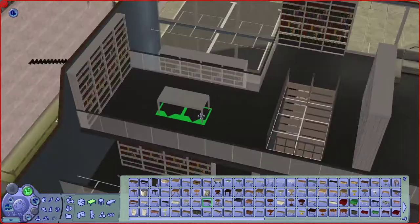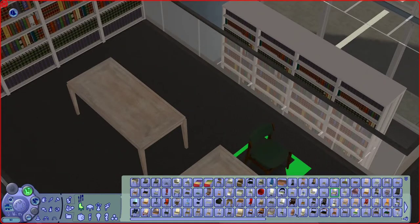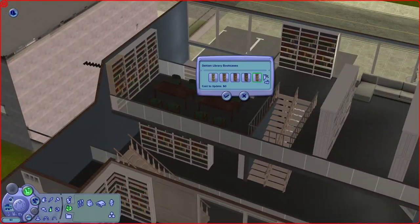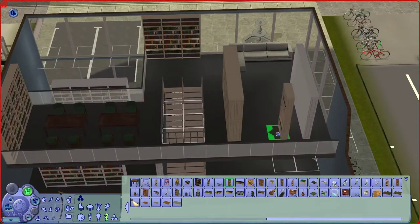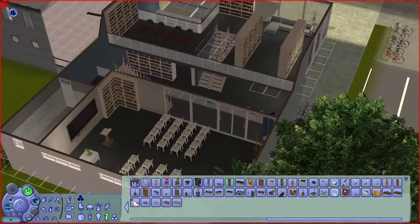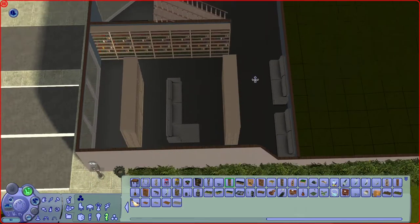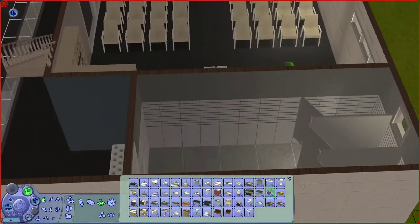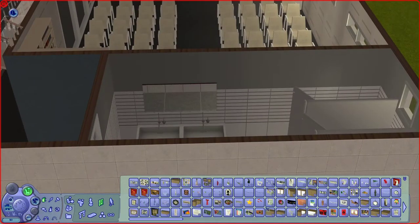I wanted to have some study tables here as well. I wasn't sure about colors — I went with light wood and tried to use the same chairs, but it just felt like too much of the same, so I changed it up with darker wood colors for the study tables and chairs. I really liked the dark green color of those chairs — they really look like something you'd find in a school. Looking at everything together I thought it was too much white, so I changed all the bookcases to a light wooden texture instead, which ties together with the staircases really well.